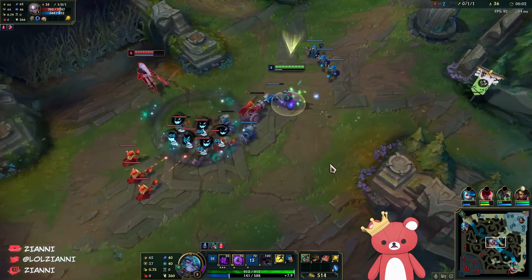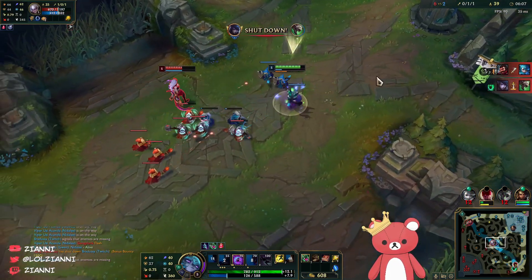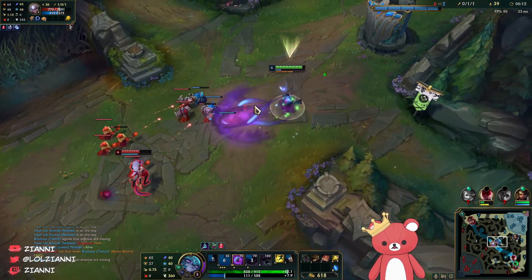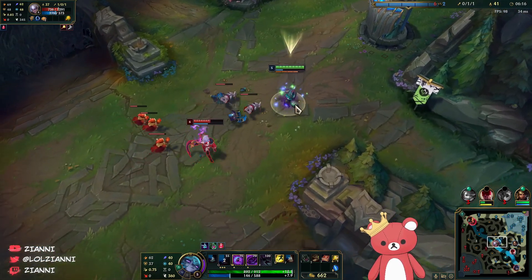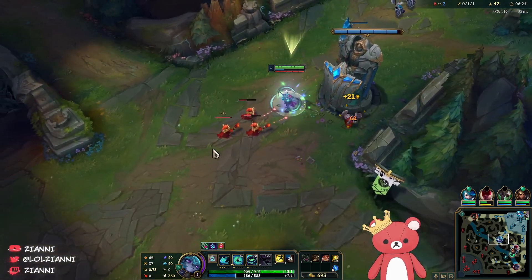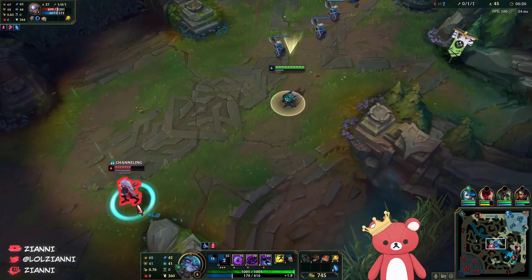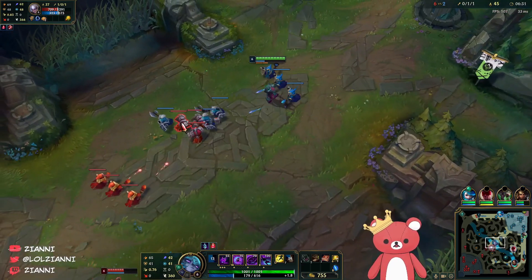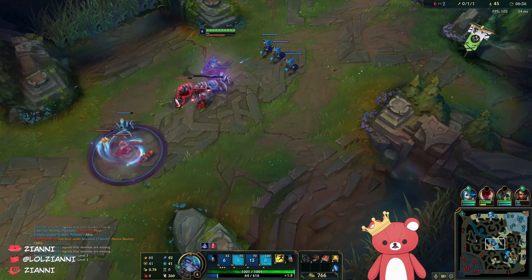I think we actually would have won if we had Time Warp Tonic — tragic. She's about at level six though so I'm kind of worried she could all-in me and force my flash. Time Warp Tonic is kind of broken low key. We stopped the recall which is pretty good — eventually we're just going to recall at 865 for Lost Chapter, which is pretty much this wave.